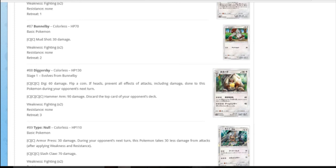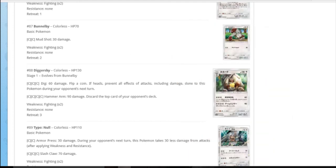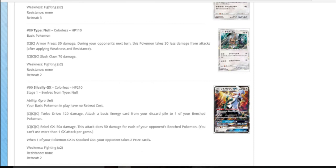Diggersby: 130 HP, three colourless for 60 damage. On a coin flip of heads prevent all effects and damage. And Hammer Around for 90: discard the top card of your opponent's deck. It looks so happy with itself - I've just eaten all the cookies. Diggersby, it'll never dig a hole again, it'll never fit in it. Type Null is actually really interesting because it evolves into Silvally GX. Type Null's got 110 HP which is really really good. DCE for 30 and then takes 30 less damage.